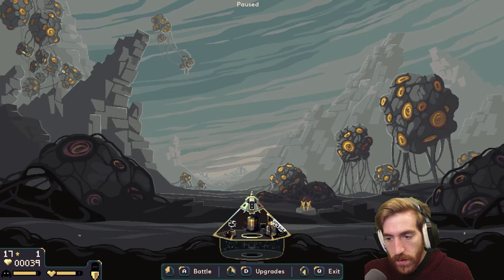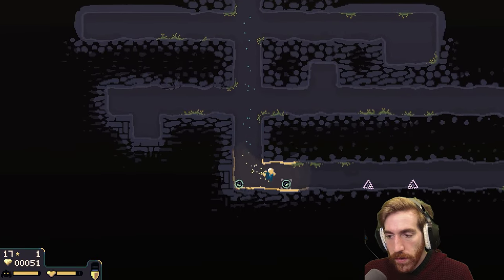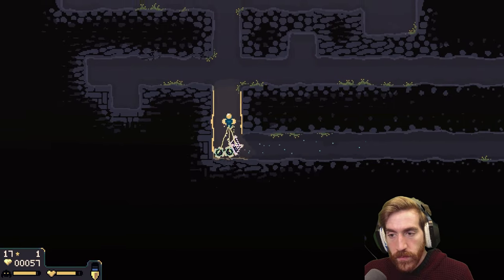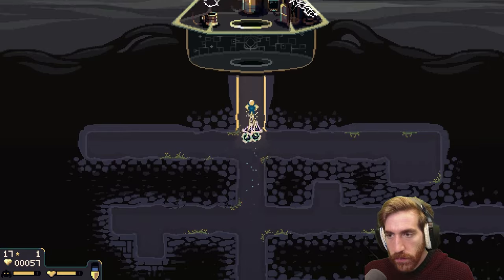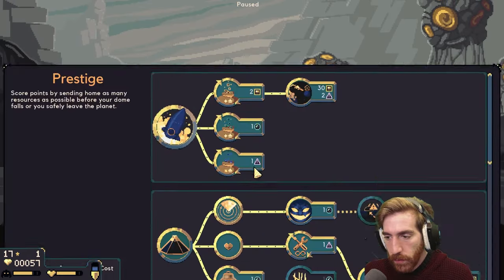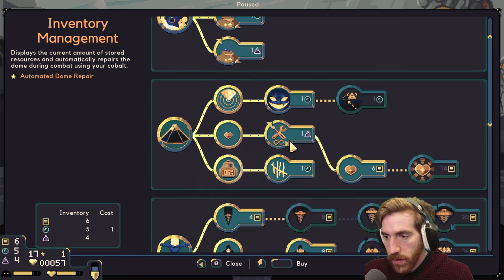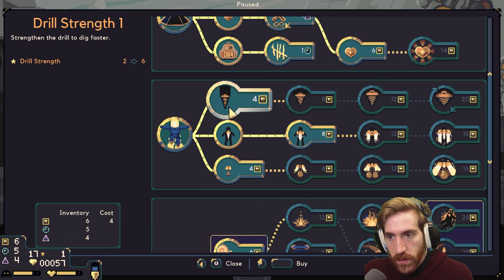I do like the gun, that's very nice. Hopefully I can do at least a couple of upgrades here — I'm thinking we need that for sure. What's this one? The wave warning — not really worthwhile. Drill upgrades, absolutely.